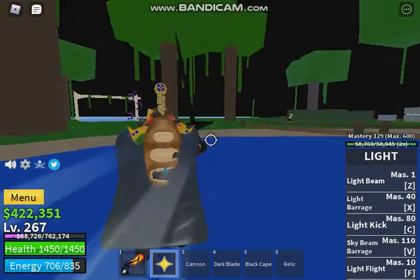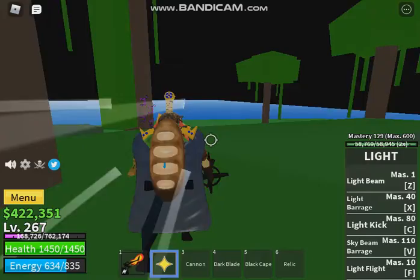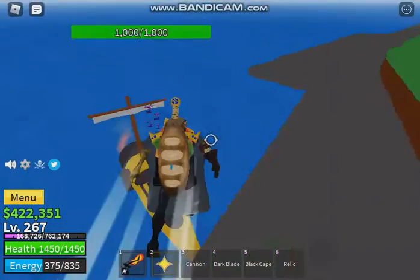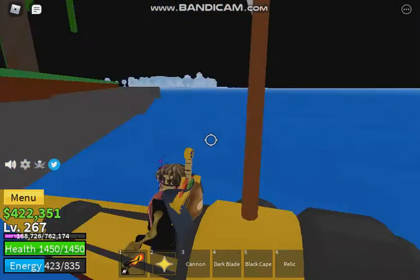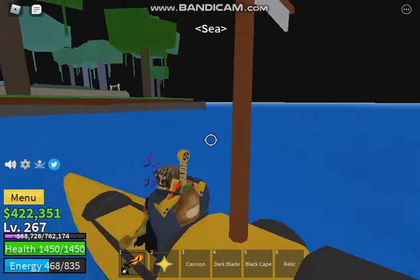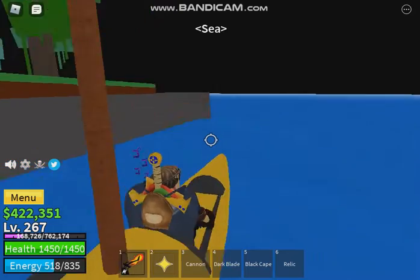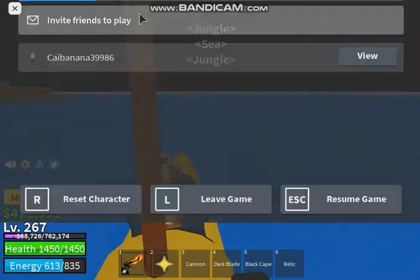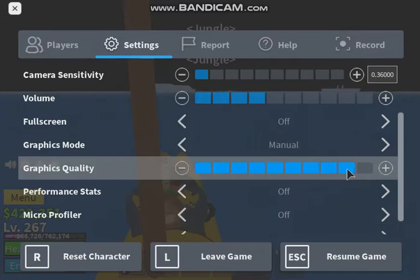Bring the torch to the sand area. Let's go there real quick. Eventually once you do that you'll be able to get this cup because you have to burn down a door. Let's go over to the sand area — let me turn up my graphics again.